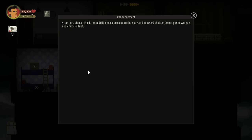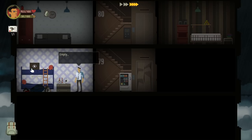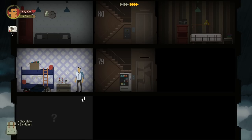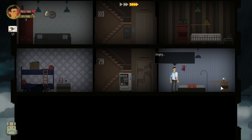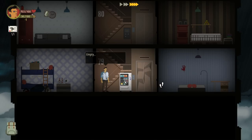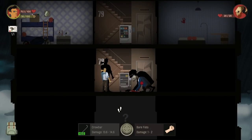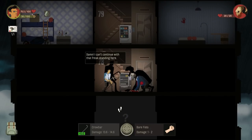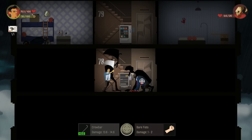Got another note on the wall: 'Attention please - this is not a drill. Please proceed to the nearest biohazard shelter. Do not panic, women and children first.' Nothing right there though except for a red hand on the wall. Sometimes you got to get a grip on the wall while you're bleeding profusely. I lost my mouse cursor - I thought my mouse cursor was the red thing over the top of him. It's a little upsetting.